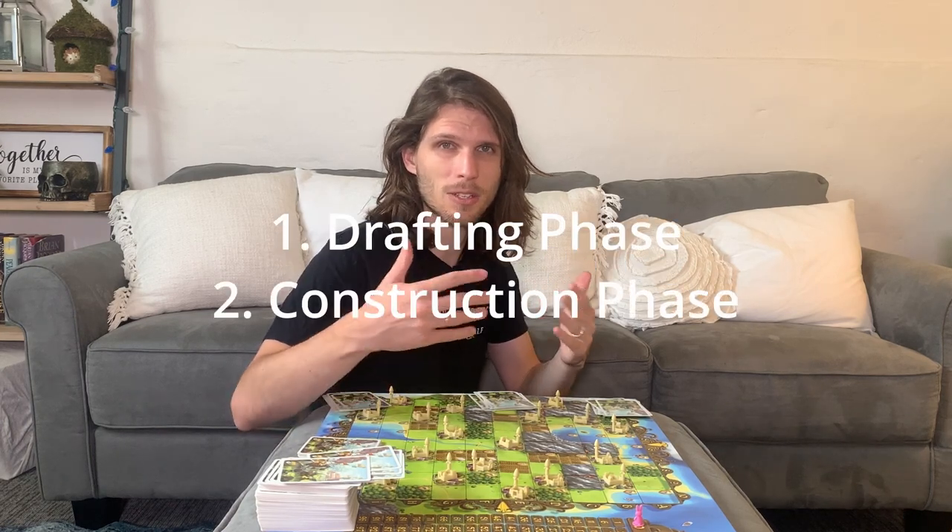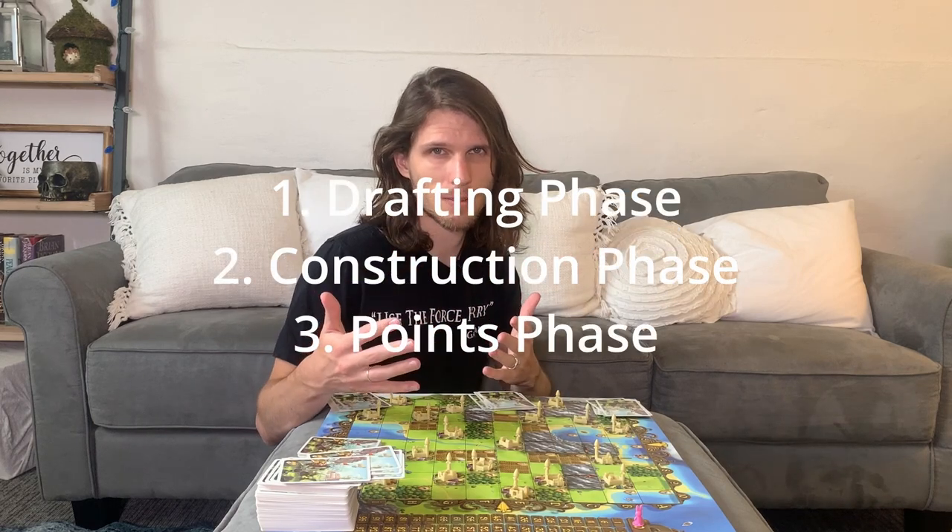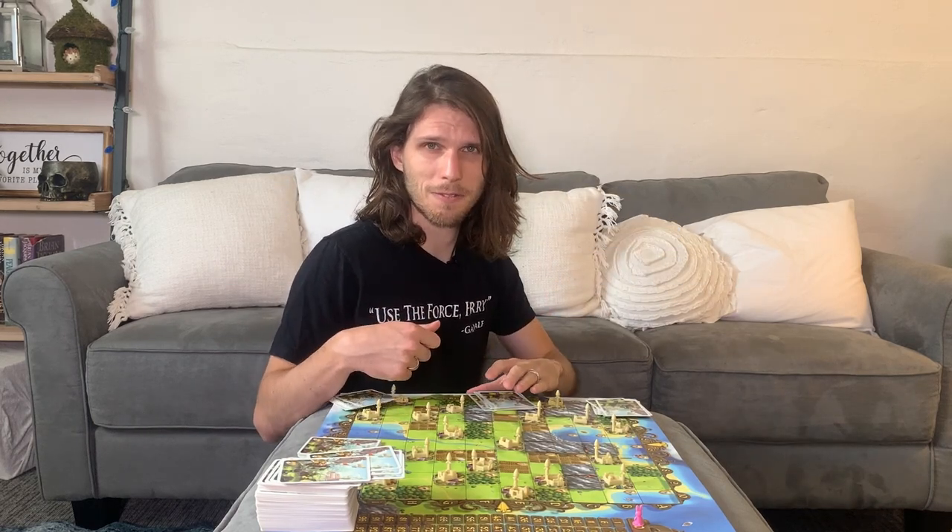Bunny Kingdom takes place over four rounds. In each round, you and your friends will have a drafting phase, followed by a construction phase, followed by a points phase. Let's start with the drafting phase.